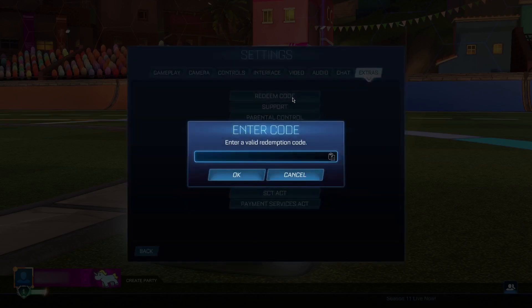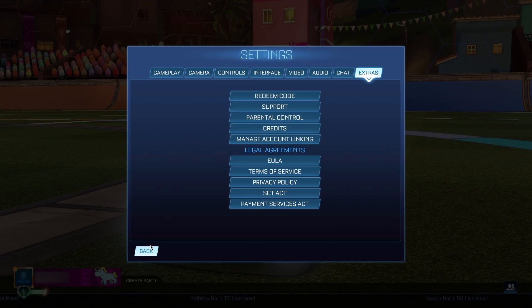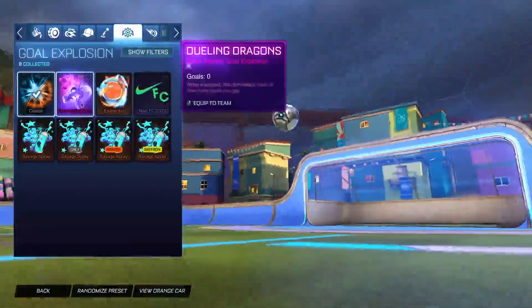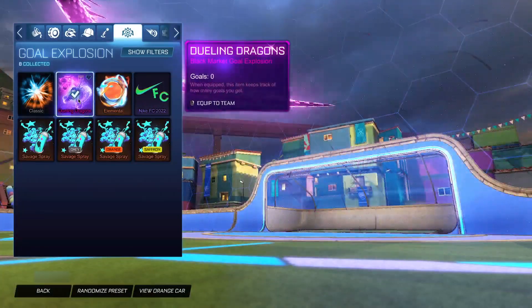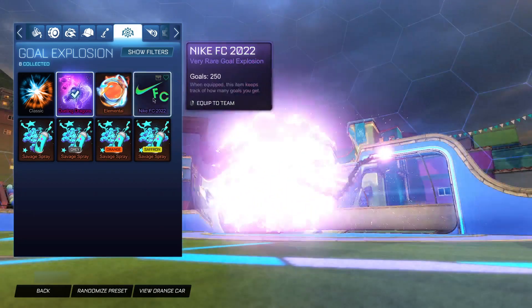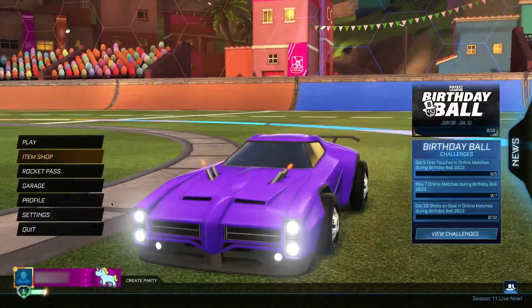Let's jump straight into the second code of today's video, which is going to be '2023dragonduel'. As you might have guessed, this is going to give you an absolutely insane item — the Dueling Dragons. Click OK, it comes back as valid, doesn't matter. Go back to the menu — three, two, one — and boom, we easily get the Dueling Dragons here for free! That is just simply insane. As you can see, we got it right here — the Dueling Dragons. Definitely recommend you guys getting your hands on this while you can.